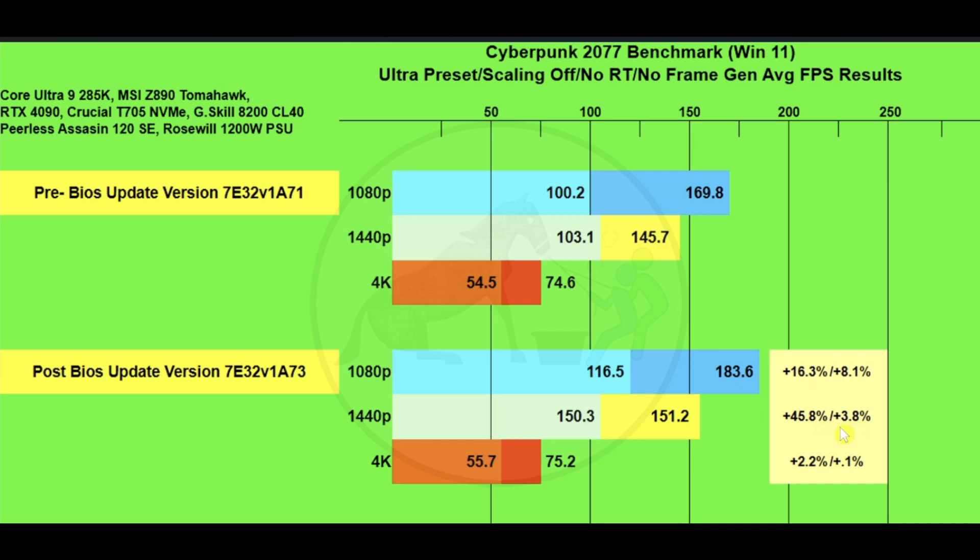At 1440p there was a 3.8% gain on average FPS. At 4K we're at 74.6 versus 75.2 frames per second, and 1% lows at 54.5 versus 55.7 — a 2.2% difference on 1% lows and 0.1% on average FPS, so not a whole lot of difference at 4K.